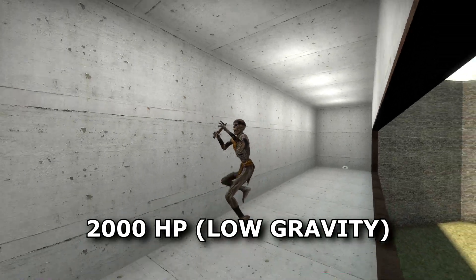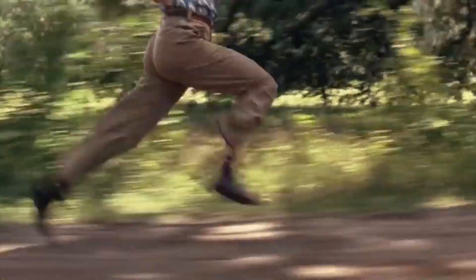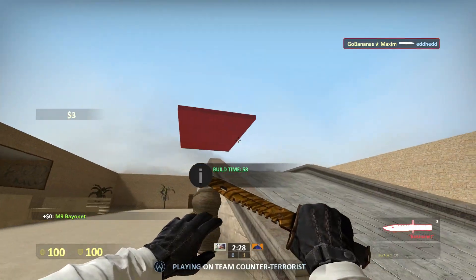Gravity has 2000 but jumps higher, Tank has 4000 but runs slower. Anyway, let's go to the CT side.